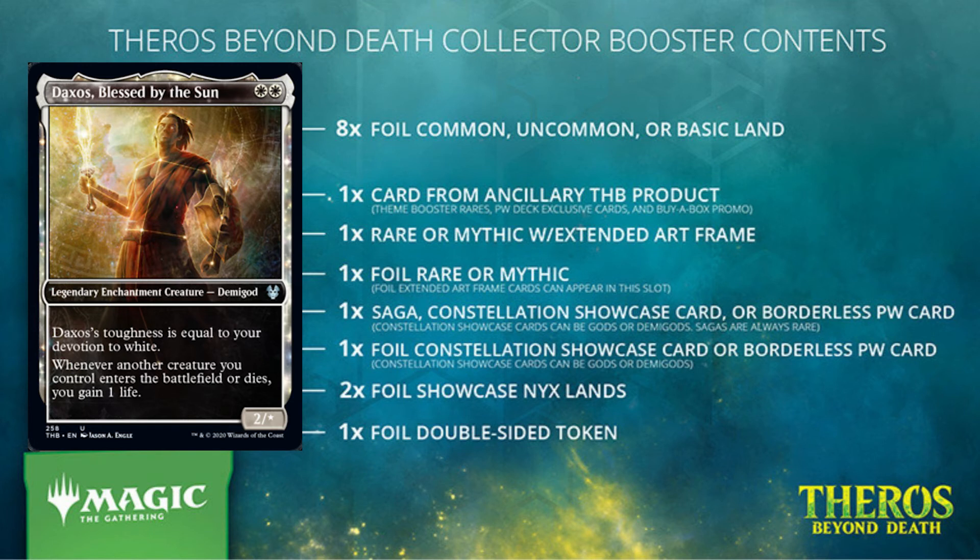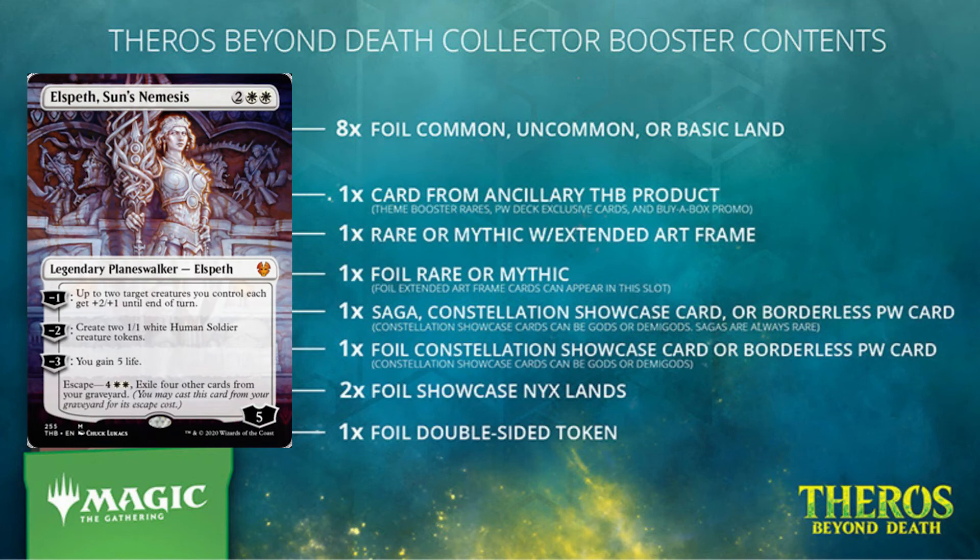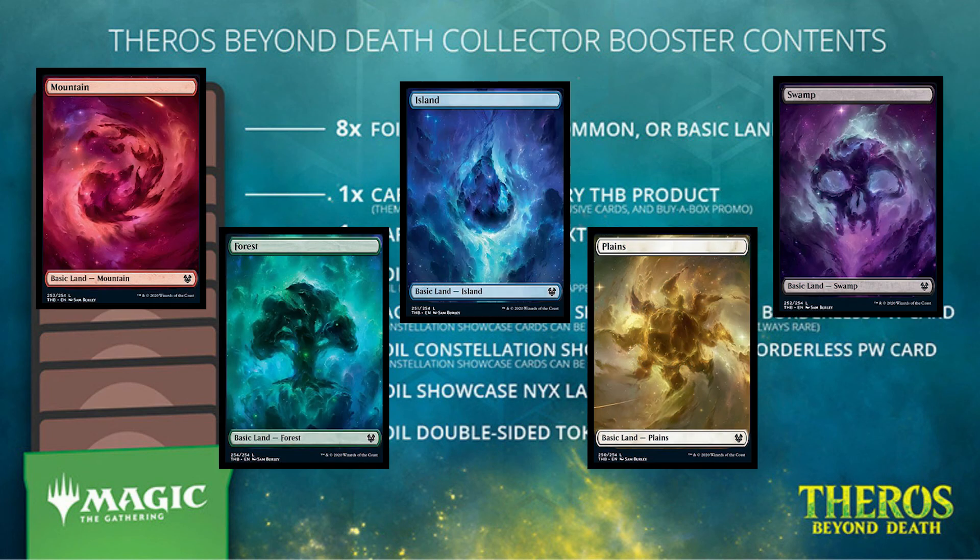Up next we have one non-foil saga or constellation showcase frame card — these can be any uncommon, rare, or mythic rare and can include borderless planeswalkers. Then we have one foil constellation showcase frame card. This slot will have one of the five uncommon showcase demigods, one of the six showcase rares, or possibly one of the three borderless planeswalkers.